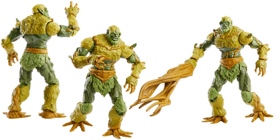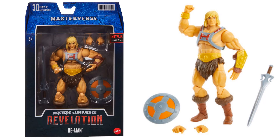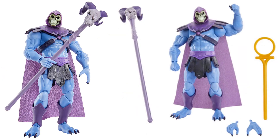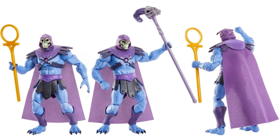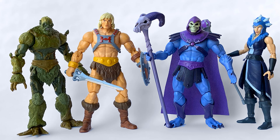From the back as well. He-Man comes with the battle sword, shield, and different hands. There he is in package, from the back, and a couple of different angles. Then you have Skeletor with his staff and that other new weapon — some kind of transformation weapon from the trailer. He has different hands, is in package, with a soft goods cape. So there are those three: He-Man, Moss Man, and Skeletor, and all four of the basic figures from wave one.